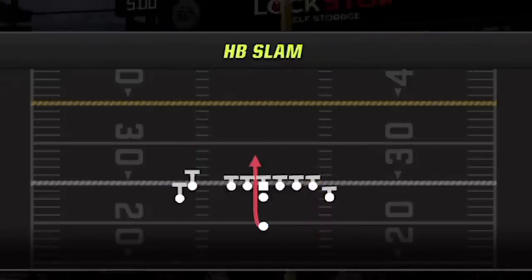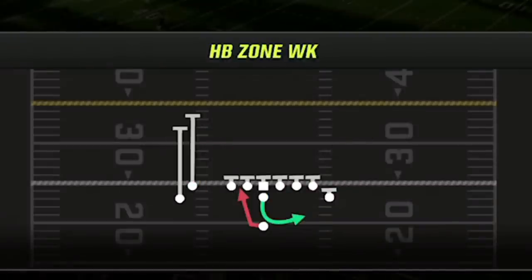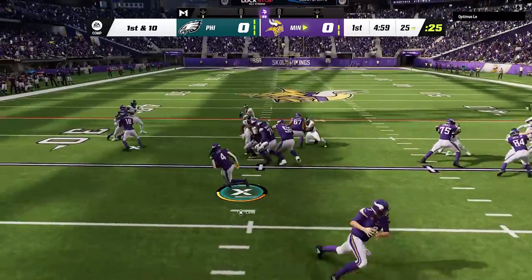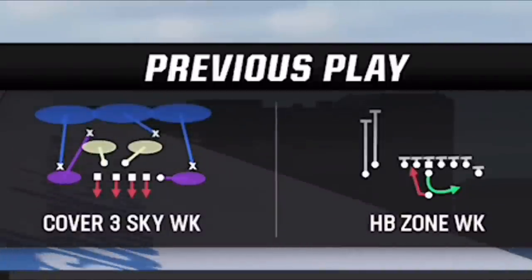I have a lot of options for my fifth play. This formation has about seven plays I like to use, but I usually pick the halfback zone weak so I have an option to run the ball. On the first play, I do run the ball to get to the sideline and see what defense he is running, and I see he's in cover three zone.